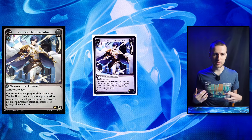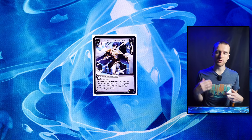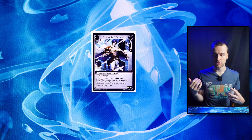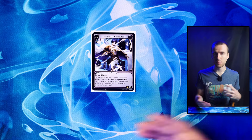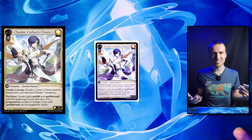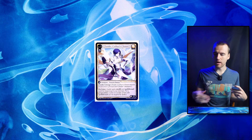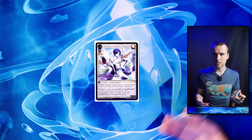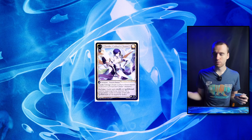Xander Deft Executioner — we self-mill and we rely on Lightweaver Assaults in this deck. If you mill all your Lightweaver Assaults you are going to lose. What's really nice is that if you mill a Lightweaver Assault early or one of your other really important cards, you can just pick it right back up with Executioner from the graveyard with his ability. The flexibility to get two prep counters instead can also come up. We have another win con in the deck with that, so it's the perfect card for this deck.